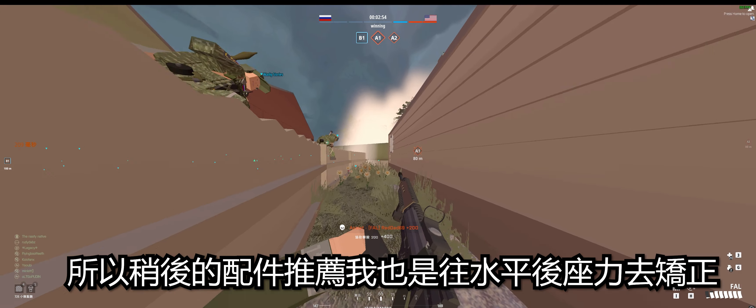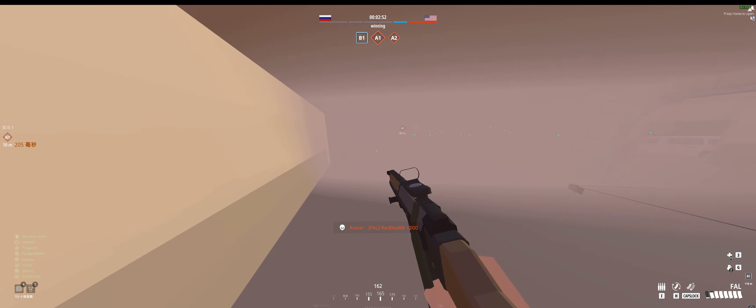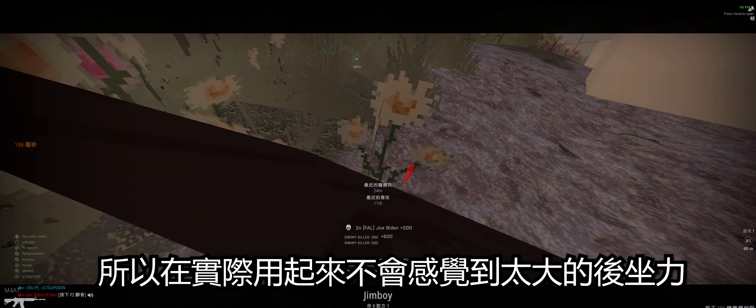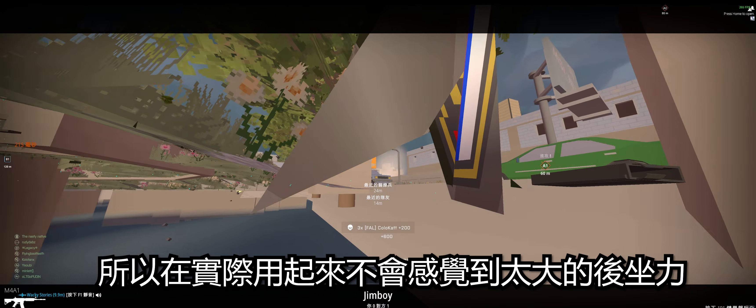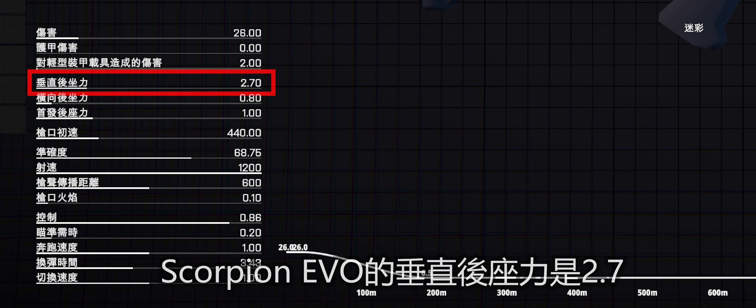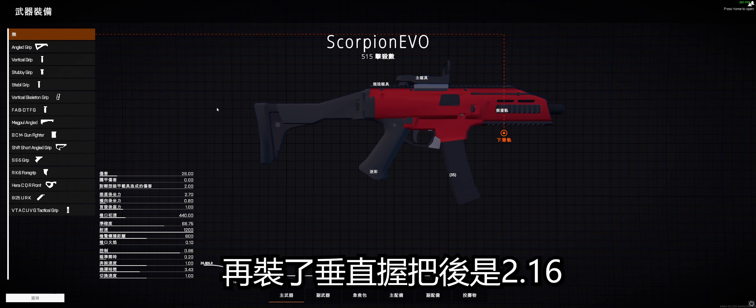射速的部分，FL落在650rpm，差不多每秒10.8發。對比M4和其他正常的步槍大概落在660-700中間，可以說650是稍微低了一點，不過極高的傷害也把射速的缺點打平了。畢竟同樣暴力的步槍Scar H和AK-15分別的射速都只有500和540，所以在射速上FL已經好很多了。然後就必須來說說後座力。